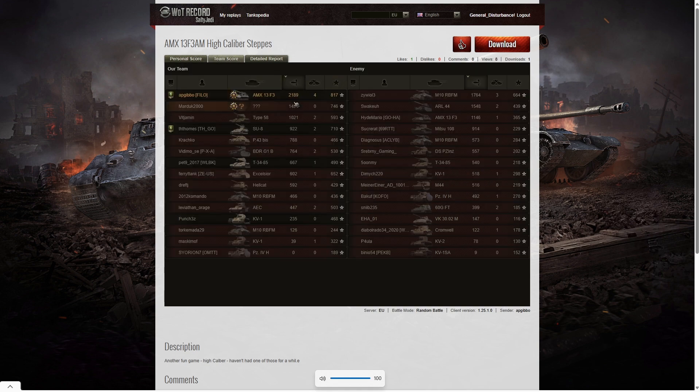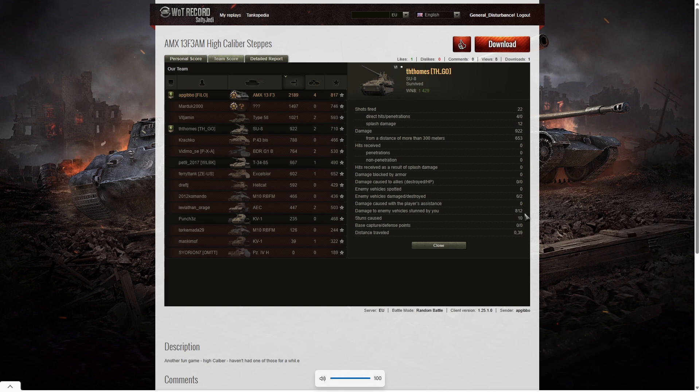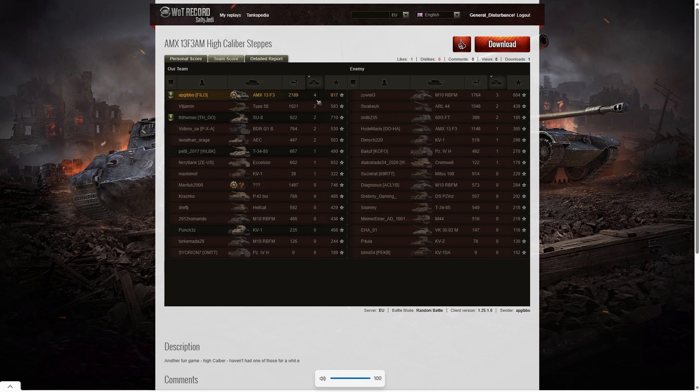Looking at team score — the high damage was 2,189 hit points and that went to AP Gibbo. Second highest damage went to the M10 RBFM on the enemy team with 1,764. Third highest damage went to the ARL 44 on the enemy team with 1,548. The fellow arty on our team got 922 hit points — he wasn't doing as much damage but was doing stun assist: 812 stun assist across 10 stuns. The highest kills also went to AP Gibbo with 4. Three kills went to the M10 RBFM on the enemy team.